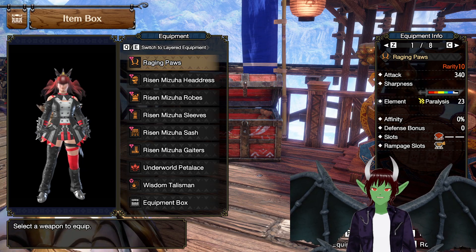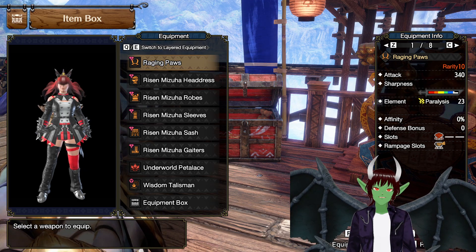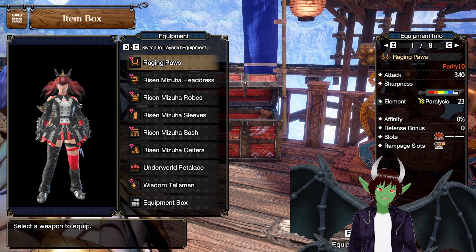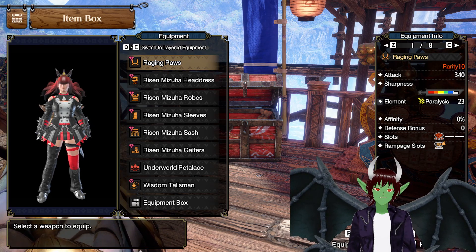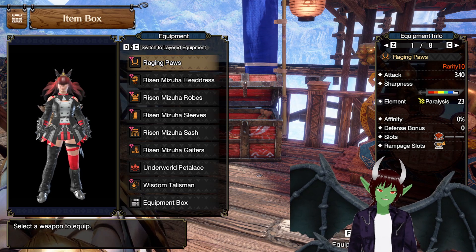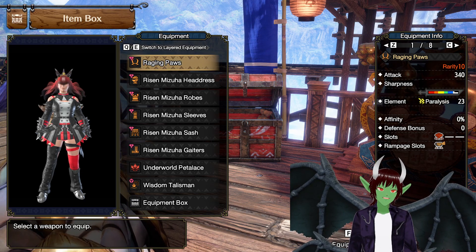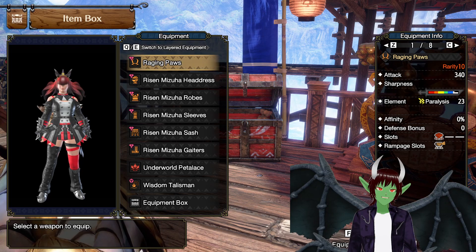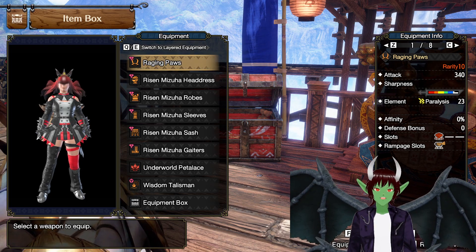We're going to be using the Raging Paws, which is pretty much the cat dual blades. It has 340 attack. It only has, unfortunately, white sharpness, so you'll probably have to use Handicraft. It gives you Paralysis 23, no Affinity, no Defense Boost, but it does give us a level 4 slot and a level 3 Rampage slot.